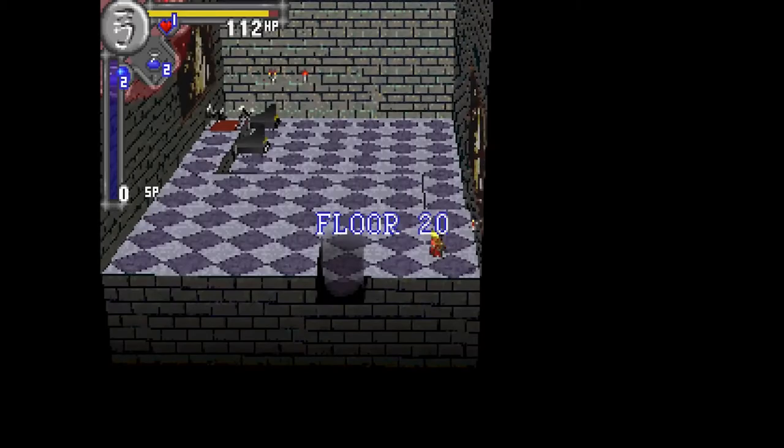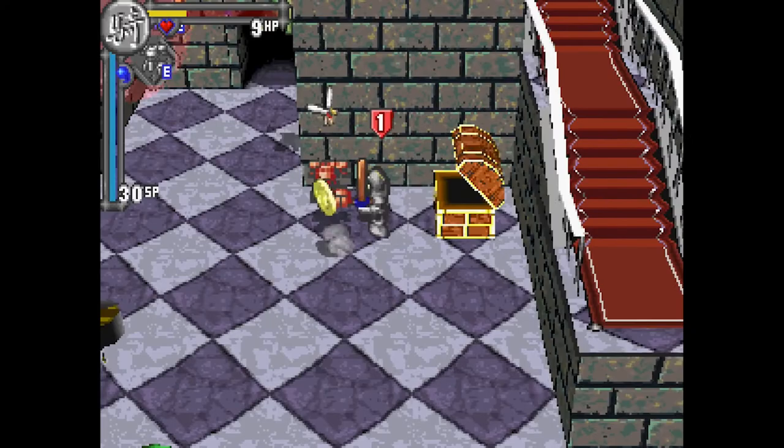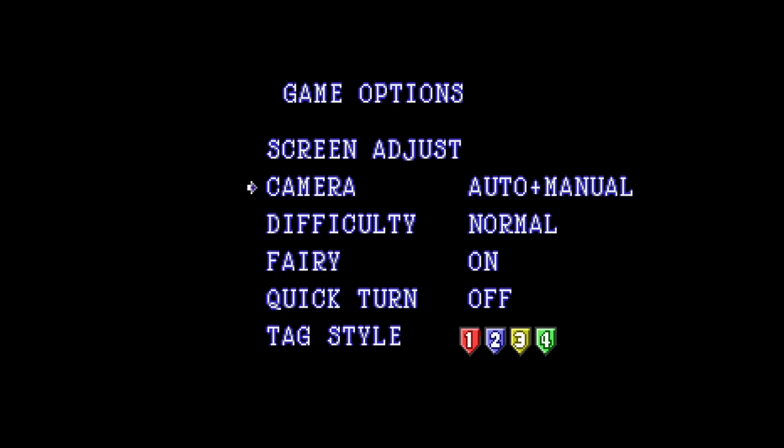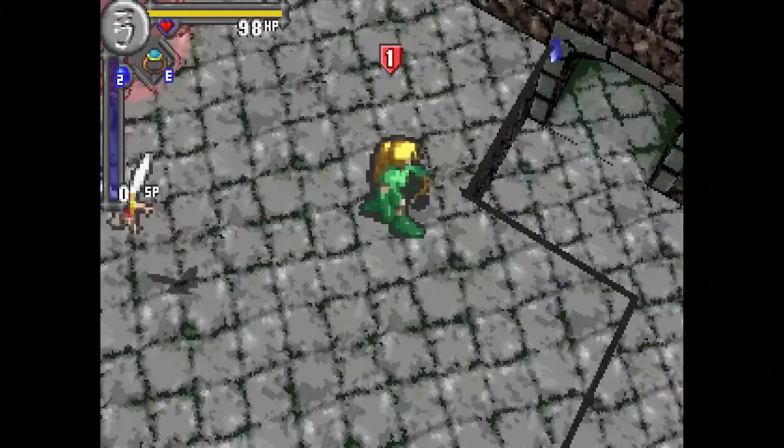As you ascend the randomized floors, you'll level up as well as find new equipment, spells, and items that make progression easier. One somewhat surprising aspect about the game is that it allows you to control the camera with the right analog stick, something that wasn't common at the time — though there is a chance that may have been an addition added before its recent release.